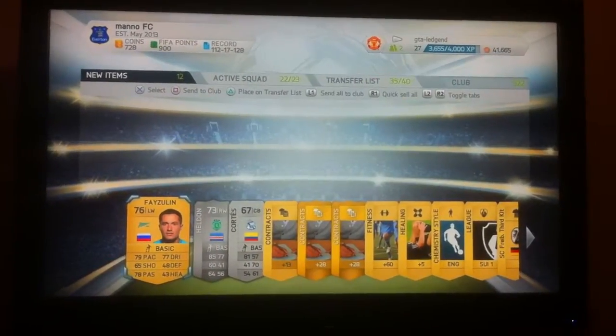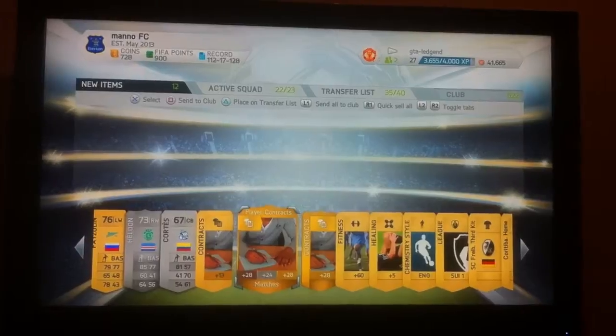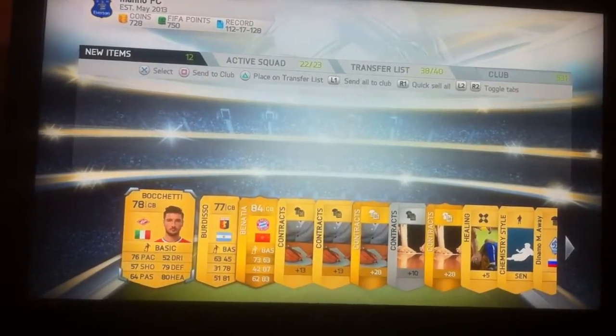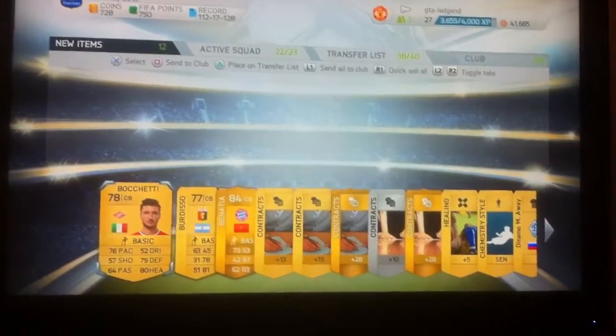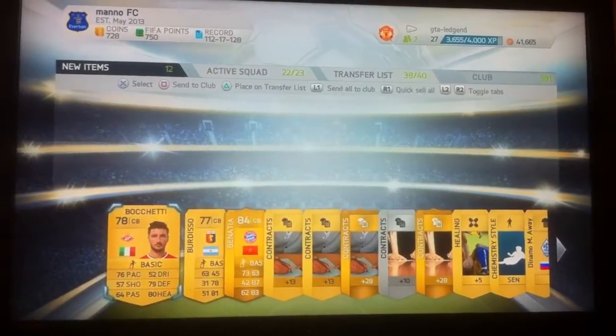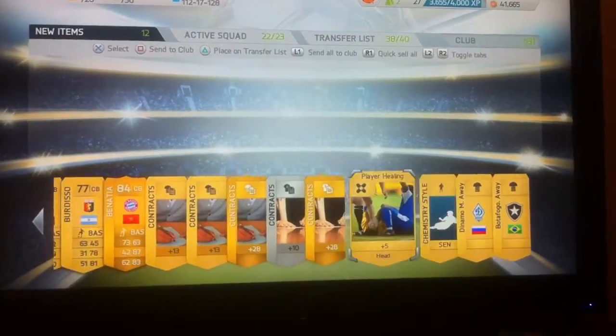Pack luck is going back down - two silvers again, 76% highest rated, and that's it. We've got two contracts there, two regular contracts, which kind of help. Anyway, on to the next pack guys - last pack for about half an hour because I've got two spaces on my transfer list now. I'll be back soon guys - I'm going to have to clean out the transfer list. I'll go clean it out and I'll be back.